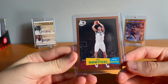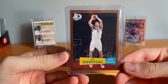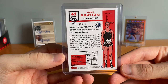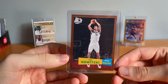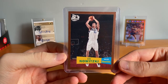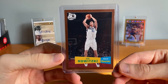A guy I'd like to have a couple more cards of eventually is Dirk — an all-time great power forward. His stuff is pretty well priced, actually he's a pretty expensive guy if you're looking to pick up his stuff. But this '07 Topps numbered to 50 is a tough pull. Obviously Topps Chrome is a lot cooler, but these are cool cards — it's the bronze and it's the 57th anniversary. Hopefully I can get some more Dirk.